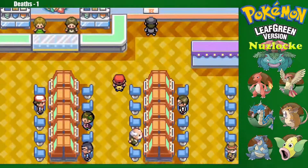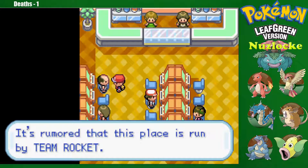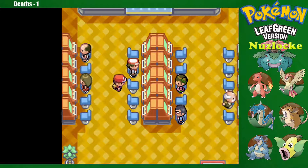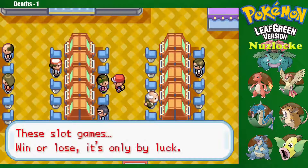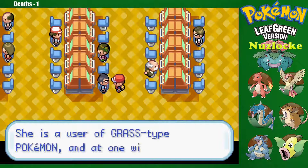Now we have the coin case, so we can head in here. Keep this quiet — let's remember that this place is run by Team Rocket. I think these machines have different odds, maybe. A kid asks if I want to play, and I receive 10 coins. I think that was a thing back in the day where different machines had different odds — maybe that's why she said that.